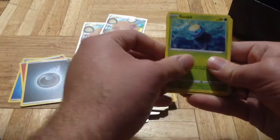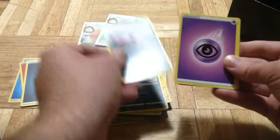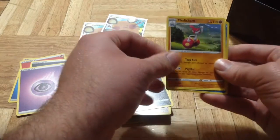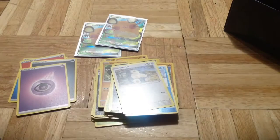We got a Galarian Zigzagoon, Zacian, Stufful, a Koffing, Impidimp, Energy, Hawlucha, Morgrem, Metang, Reverse Holo Galarian Weezing, Dhelmise, and Snarlax.